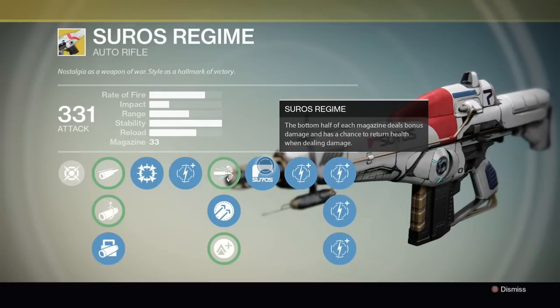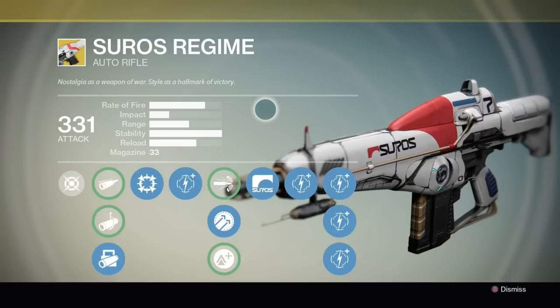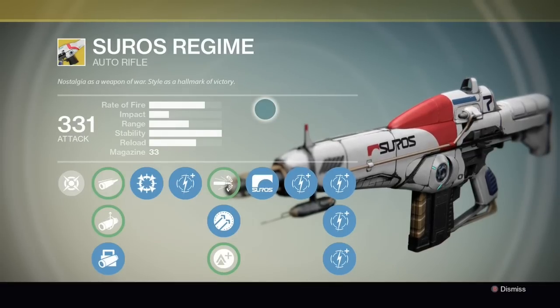The Soros Regime exotic perk means the bottom half of each clip causes more damage, and it also has the ability to possibly heal your health when causing damage.